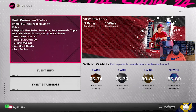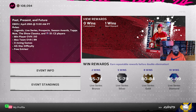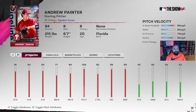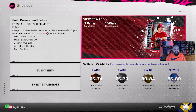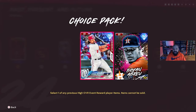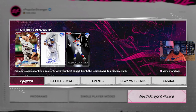There's also an ongoing event — Past, Present and Future. You build your lineup using legends, live series, prospects, season awards, Tops Now, Show Classics, and any Chapter Two Team Affinity cards. The reward path gives a Barry Larkin at 10 wins for an 89-overall diamond, and at 20 wins you get a Pipeline Andrew Painter card with 99 velocity and break. The event expires April 26, so you have roughly two weeks. There are also rewind packs at 8 and 18 wins featuring cards from prior events.